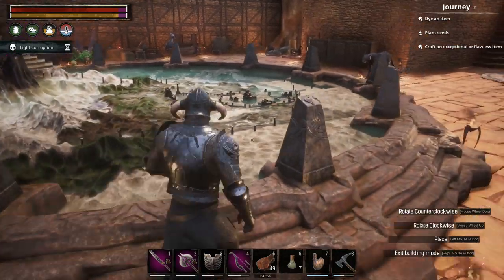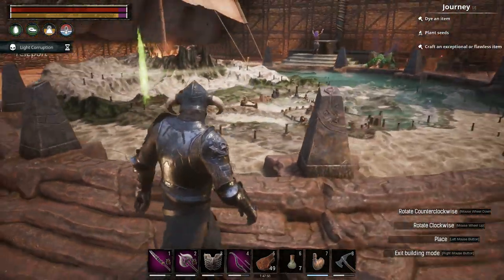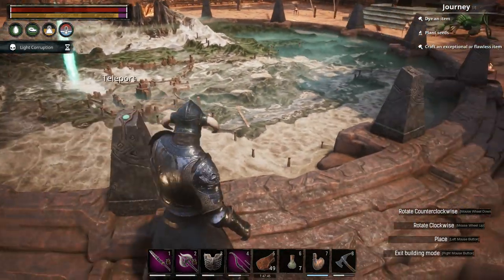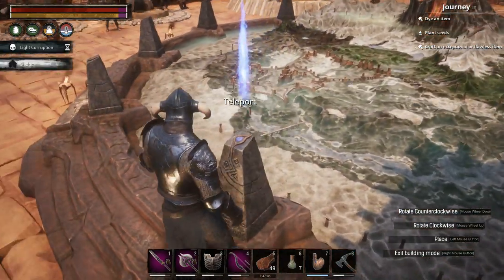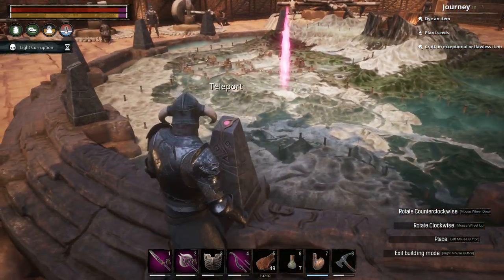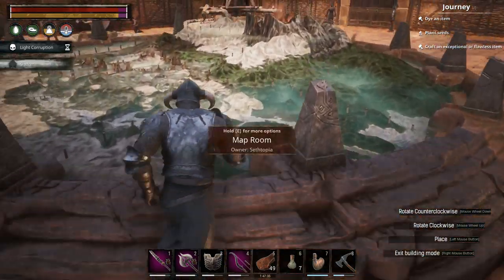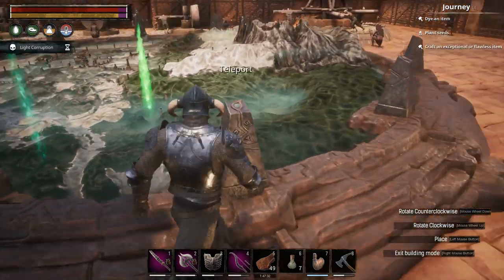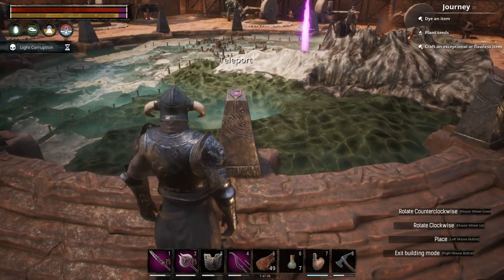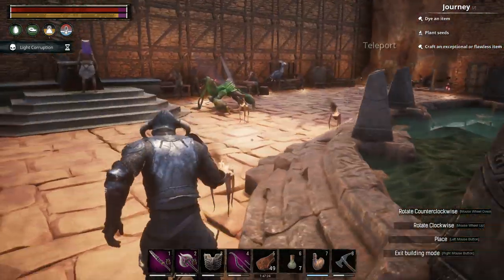These are all the obelisks — just to show you, these are the locations on the map that we've unlocked. If it's not unlocked, it will not allow you to teleport. Each location has a different highlighted color. And that would be the volcano one.